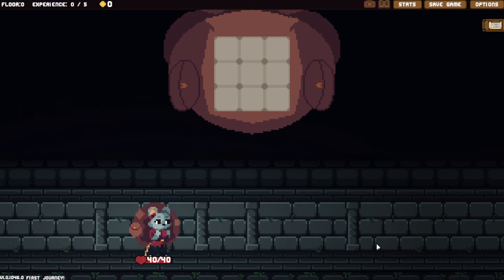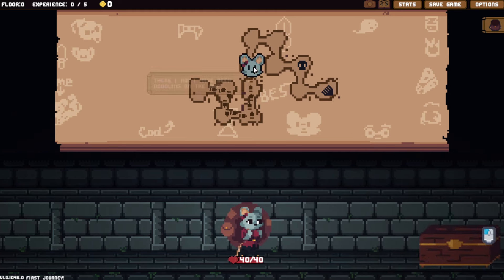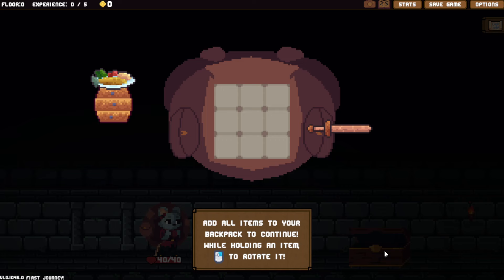Alright, we figured it out. I'm keeping all that in, by the way. Show map — you can move here. A chest of valuables. Add all items to your backpack to continue. While holding an item, you can rotate it.